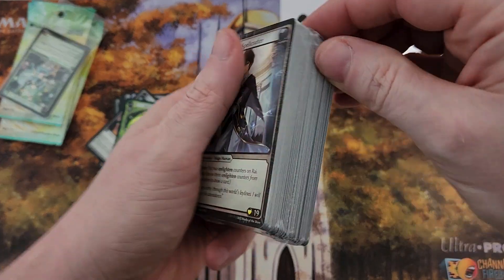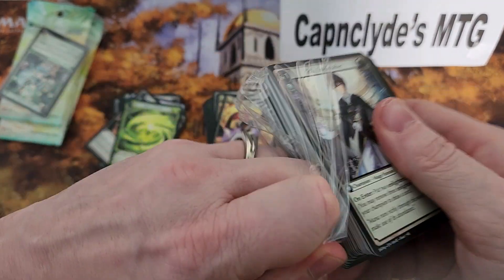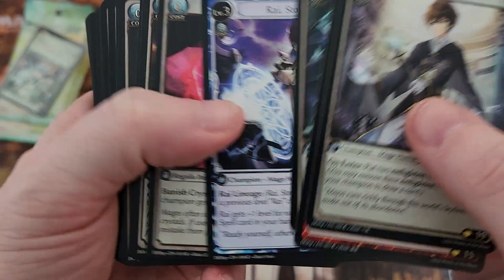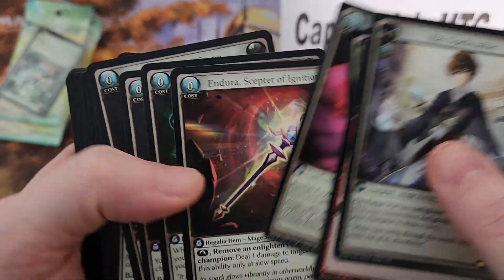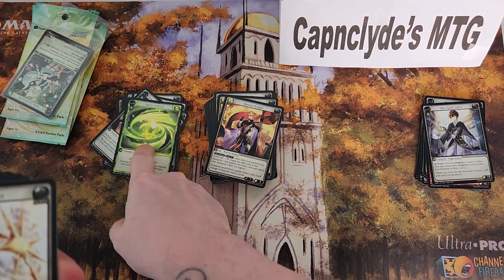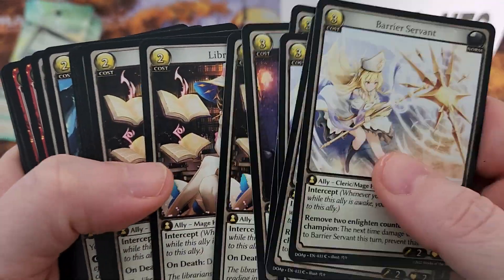So then we have the mage one. Lorraine is the fighter, and Rai here is the spell caster — crafter, whatever you want to call it. Pretty sweet. He's a fire spirit. He has one rare, and his Arcanist Prism is a super rare. So you do get one super rare each, at least.